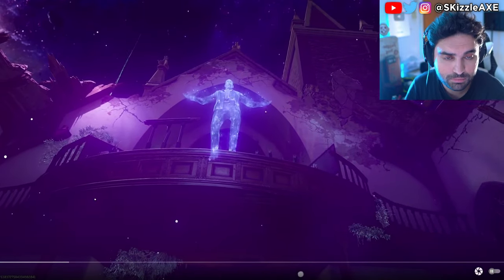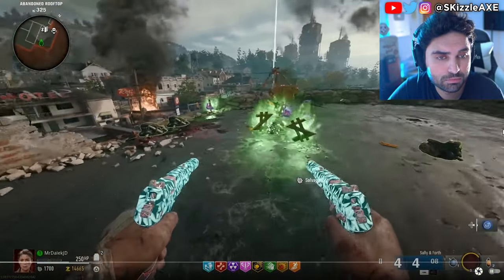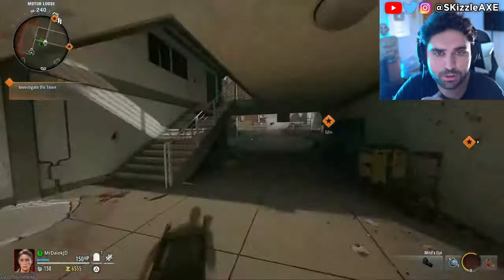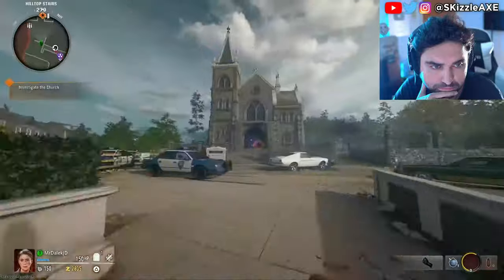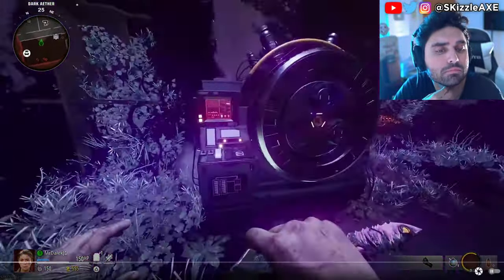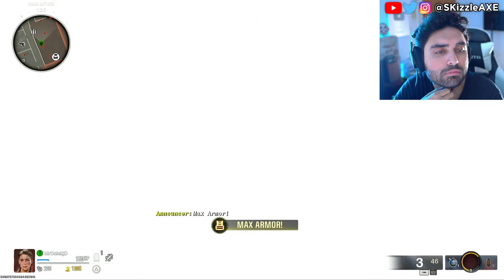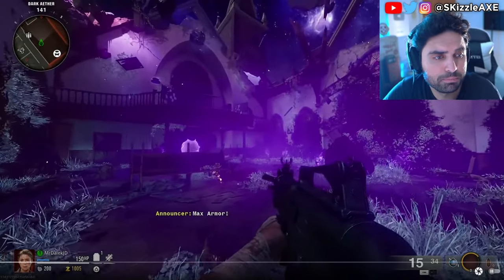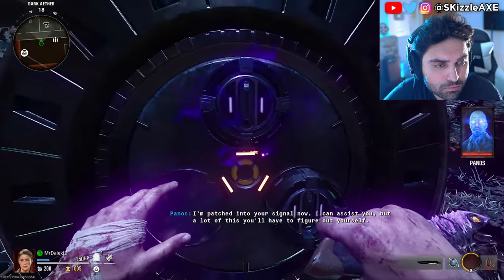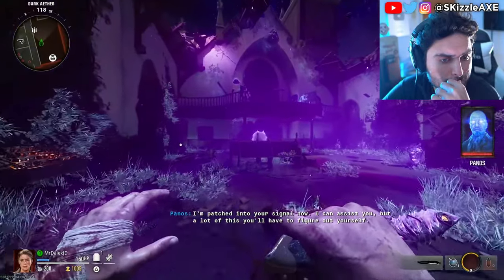This is a complete guide to completing the Liberty Falls Easter egg in Black Ops 6 Zombies. This Easter egg can be completed in solo or co-op. First things first, open up the map and make your way to the church to access the Pack-a-Punch machine. Interact with the machine, which will despawn all zombies and start the first steps with a ghostly character called Panos. Once he finishes his dialogue, interact with the machine again — Panos will mention he's patched into your signal.